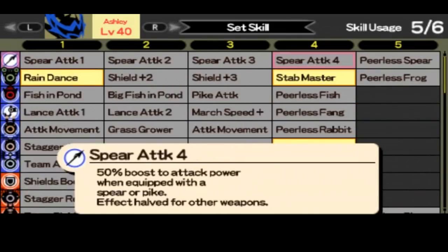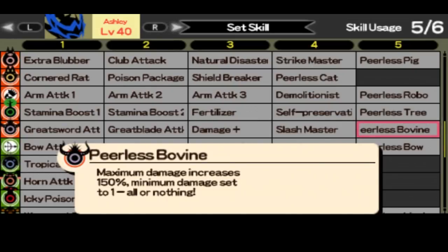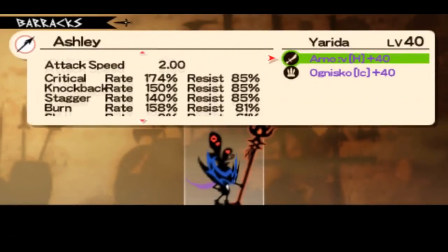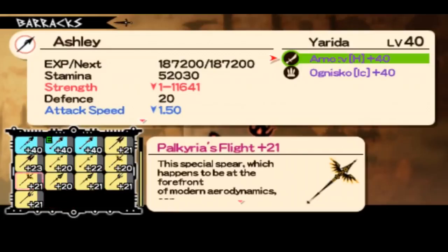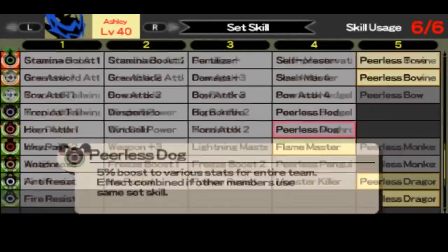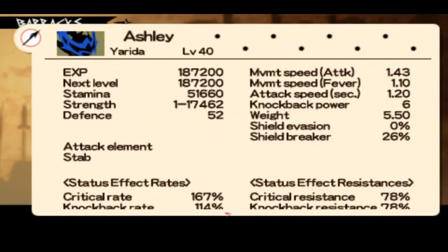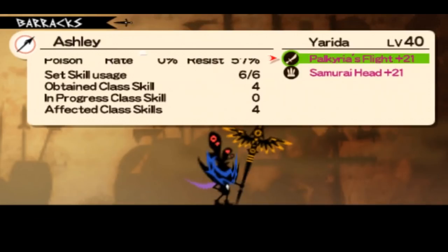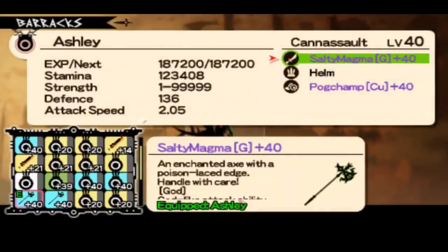I almost always take Perilous Dragon on classes that are very squishy. Remember to use Perilous Bovine on classes that have lower minimum attack than maximum — because if the minimum attack exceeds the maximum attack, you should consider not taking Perilous Bovine. Parkilius Flight has very low minimal attack, so I usually go with Perilous Bovine. As you can see, it had 26% shield rate — pretty nice.